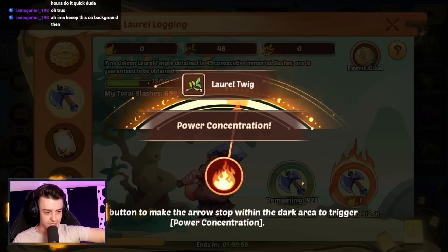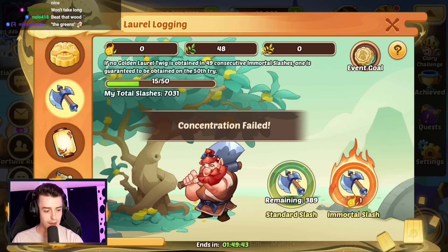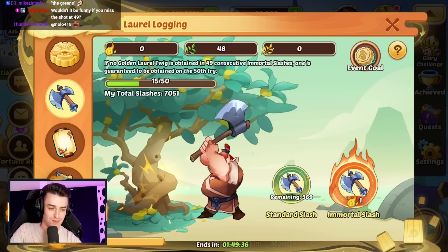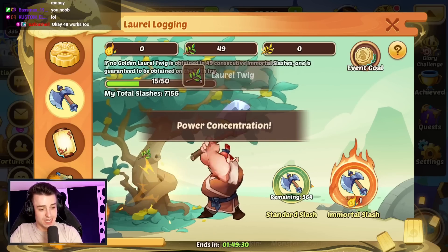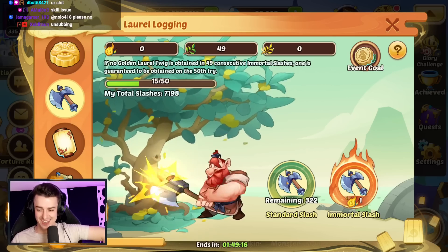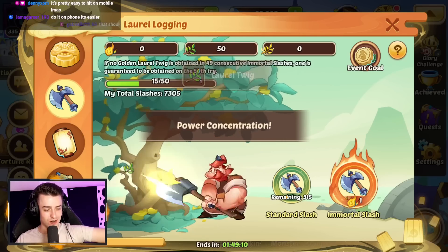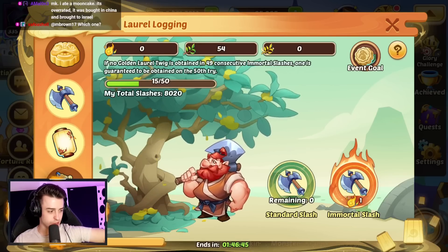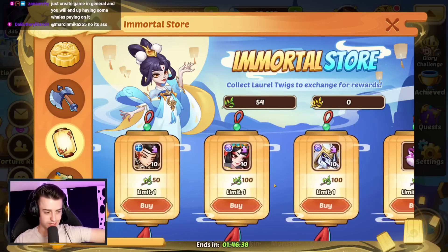We're getting our high rolls done — just two more to go. I missed one — what a noob moment, it was literally right next to me. After a few more clicks we finish up. We have 54 laurels in total, which is not bad from all our smashes.